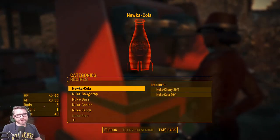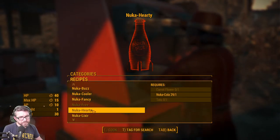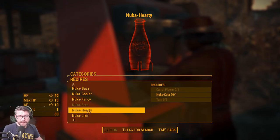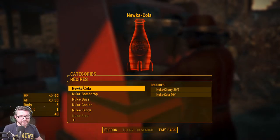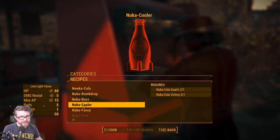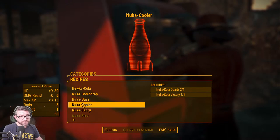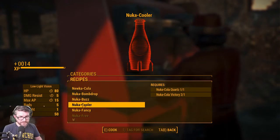Let's see about these soda mixes. Nuka Hearty — what is the deal with this? Adds to max AP, needs a Tato and a Carrot. Bomb Drop adds rads. Low light vision — that's kind of cool. Damage resist — I guess I've got to make one of these at least.